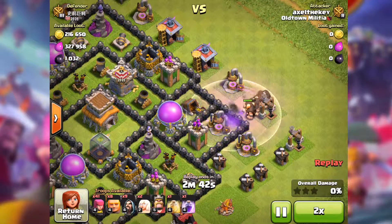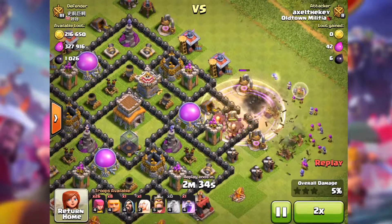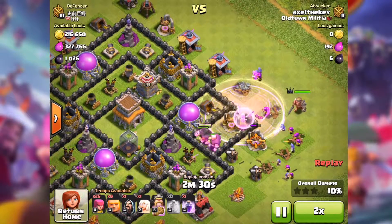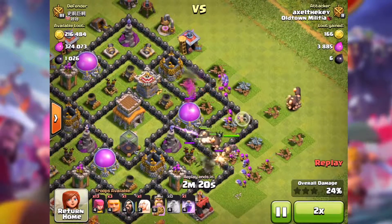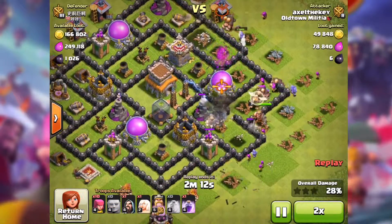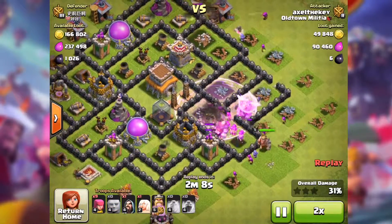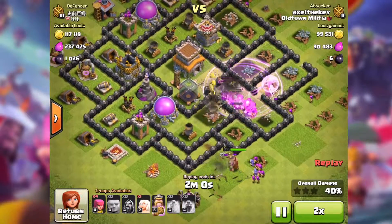First, another base at town hall level 8. Launching giants, archers, and wizards, and the healers go. Look at those air defenses — they are defenseless, still getting upgrades. Alright, just launch all of our soldiers.